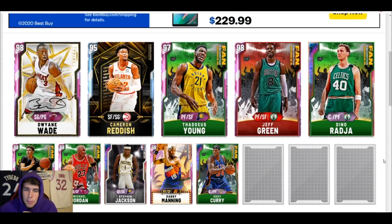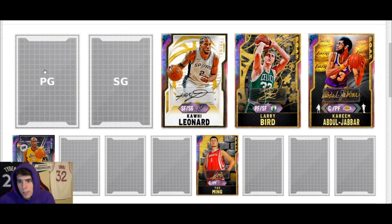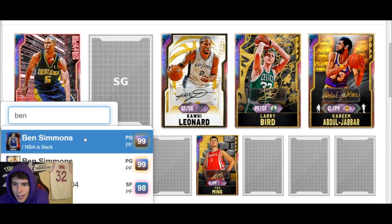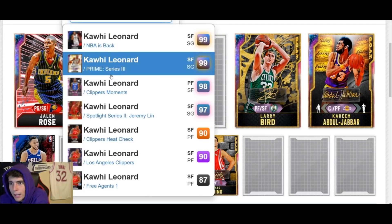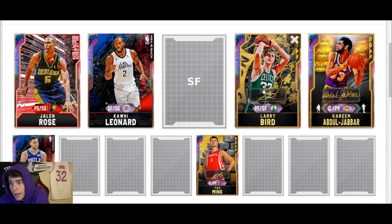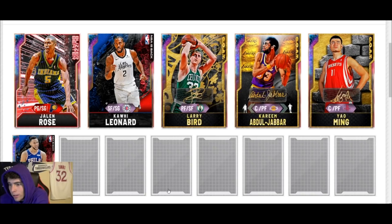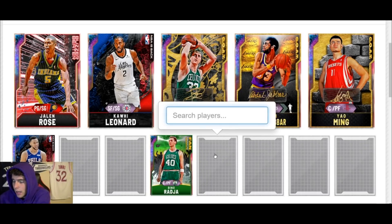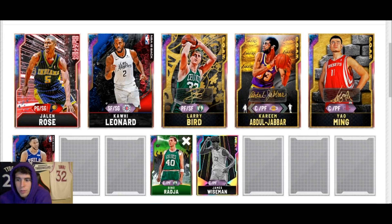The last squad today was sent in by JM — he has about a million MT to work with and wants me to build the squad. First I'm adding Yao Ming, then LeBron. I'm going to sell Odom — for the sake of this video get rid of them both, pick up Evo Jalen Rose for the MT standpoint, then pick up Ben Simmons. I'm going to get rid of the weaker Kawhi and add the better Kawhi since he's just that little bit better. Move LeBron to the three, move Kareem there. Now I'm going to pick up Dino and also James Wiseman.